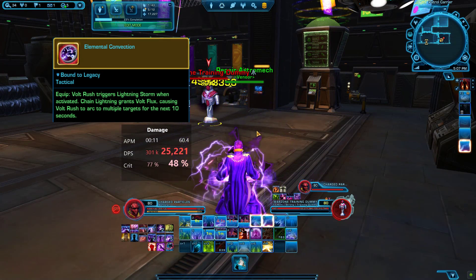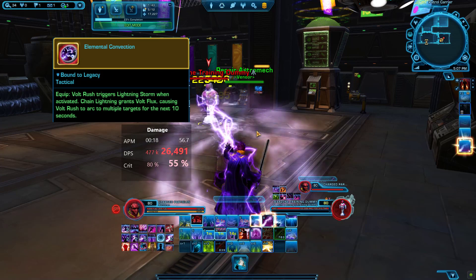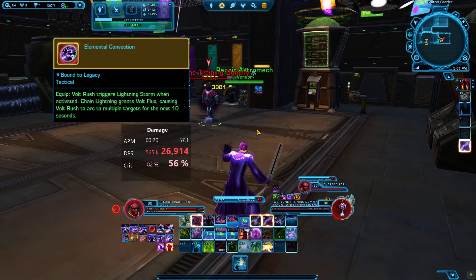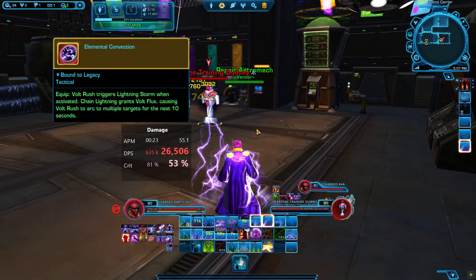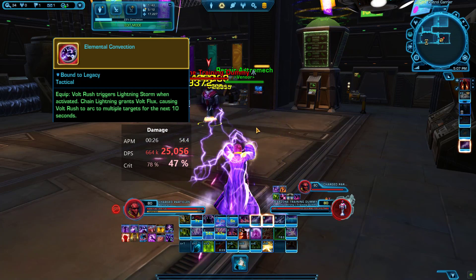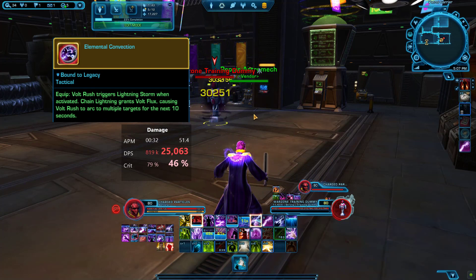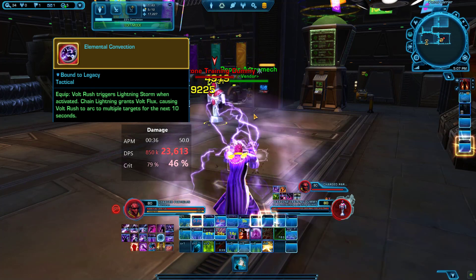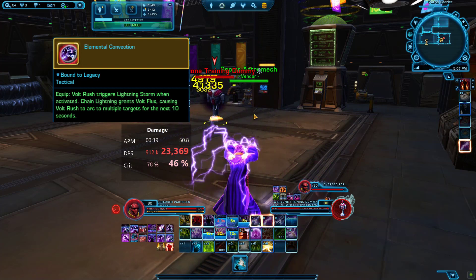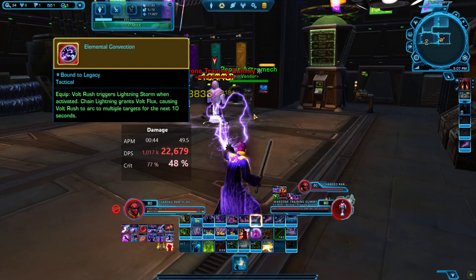Alright guys, so this first one is Elemental Convection. Vault Rush triggers Lightning Storm when activated; Chain Lightning grants Bolt Flux, causing Bolt Rush to arc to multiple targets for the next 10 seconds. Keep in mind this tactical is meant for more AOE damage on multiple targets. Right now we're doing a single target parse, so these are the single target numbers, but it can do more when you have multiple targets to hit.